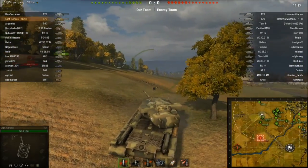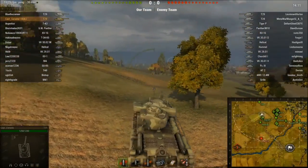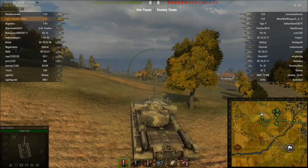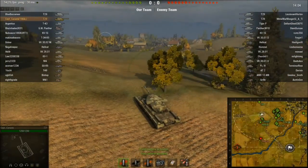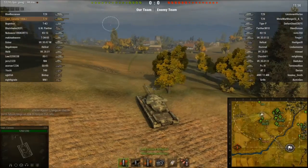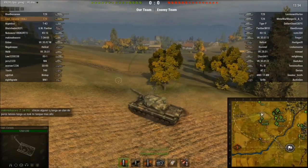Now usually there's tanks that are going to drive up over this ridge here, so I'm just going to cover this thing off and try and watch for any enemies that want to come around the other side. For some reason, most of our team is still in the spawn area, and it's just perplexing.